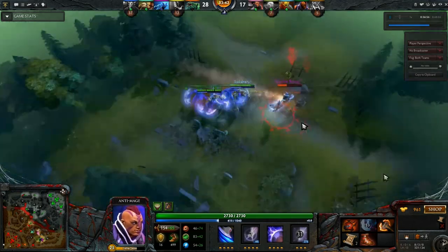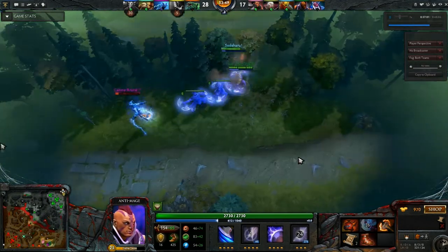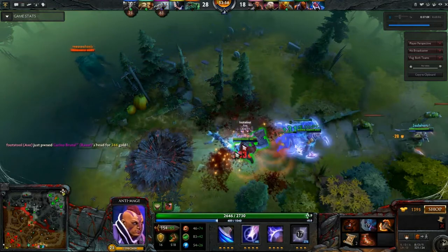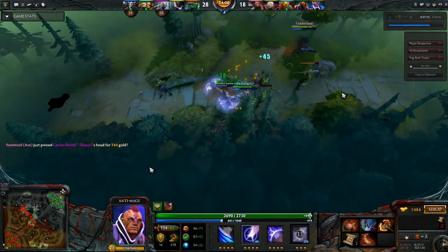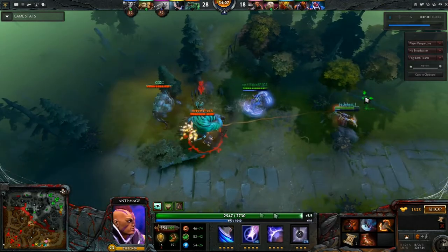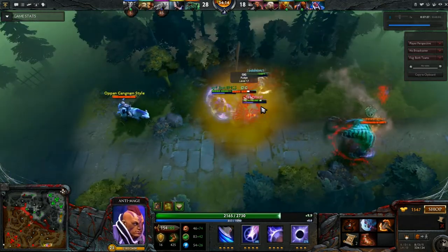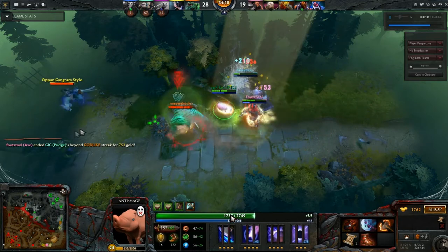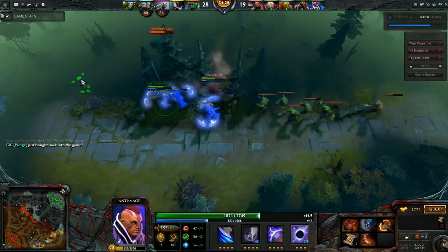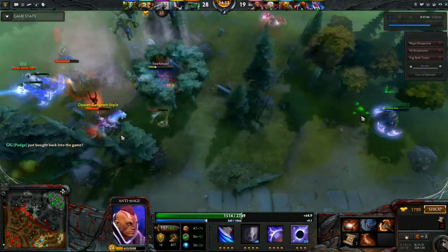With Bounty Hunter's track, Razor doesn't really have a lot of options — he decides to dance back to maybe juke us or throw us off, but with the track there's no way that could happen for him. Razor gets cut up by the Axe, and here you see us pushing the creeps. With Anti-Mage and the Heart of Tarrasque, this entire teamfight my health was close to full. Getting harassed, taking nukes from Pudge and the bottom, my health is not dropping below 1500-1600, and I could Blink in and be way more aggressive than before.